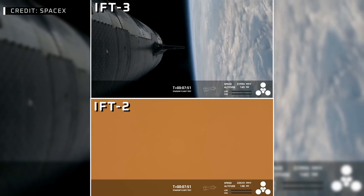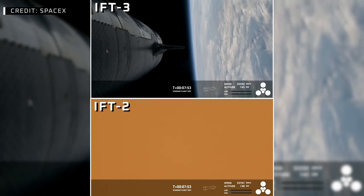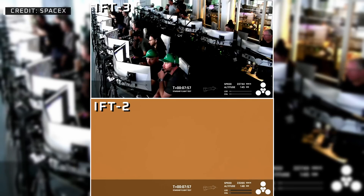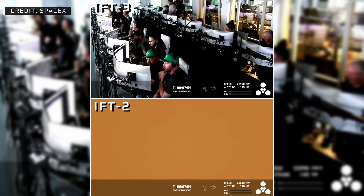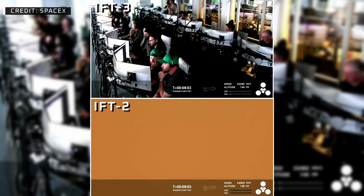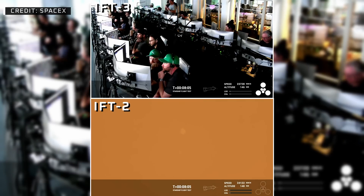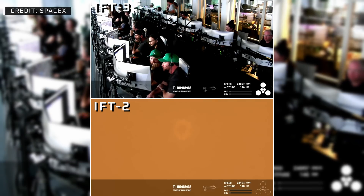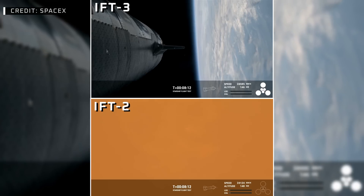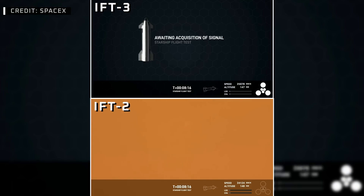Just wonderful views and great engine performance from the vehicles. So far we've hit controlled ascent — we're in the middle of that right now. We demonstrated the hot staging, as you said, cruised through that. We demonstrated controlled entry of the booster, just dropped a little short of the engine relay. But hey, that's something we can learn for the next one.